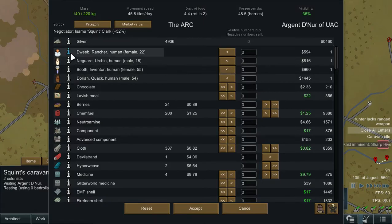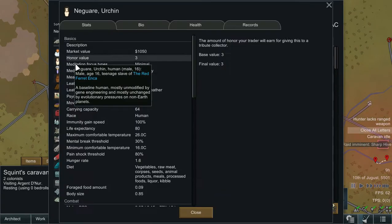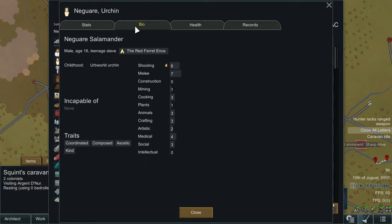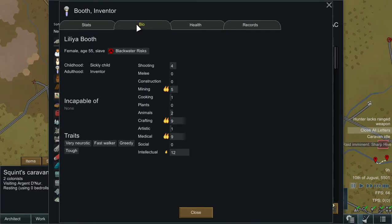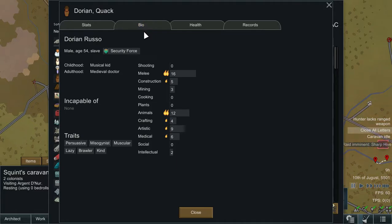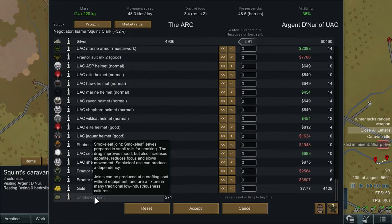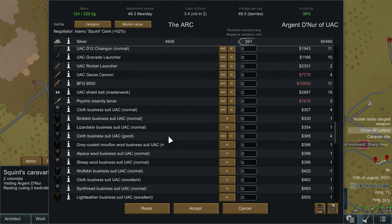Caravan has made it. Let's see if there's anyone worth recruiting. One has heat tolerant, slow learner, abrasive, misogynist, rowdy and fragile — good with animals, can't fight, so no. Another is coordinated, composed, aesthetic and kind — good if you're actually good at anything. One more is very neurotic, fast worker, greedy and tough with good crafting, medical and intellectual — but 55 years old, so we'll skip that. Unfortunately they won't buy the smokeleaf. I think we'll pick up two chain guns to add a little more flavour to our defence and one heavy rifle, then go to Goffenhurst and move back to the base before the raid comes in.